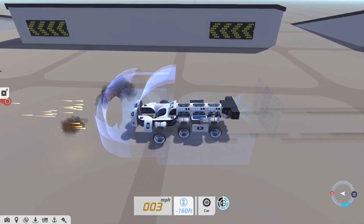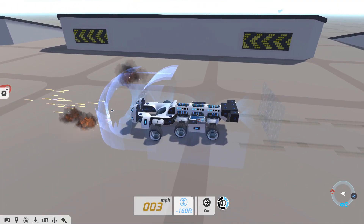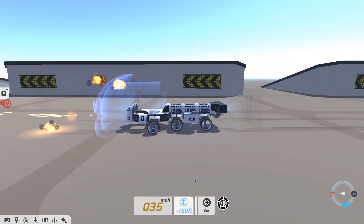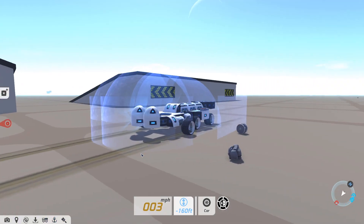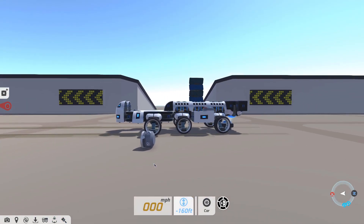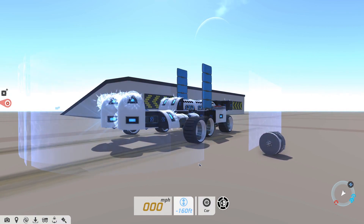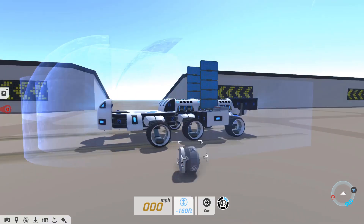The splash damage from those mini mortars wasn't too bad. So the edge projectors — I had to put them down low so they were into the ground. If they're not low enough into the ground, the AI will actually shoot right underneath them and go for your wheels, which is kind of funny.